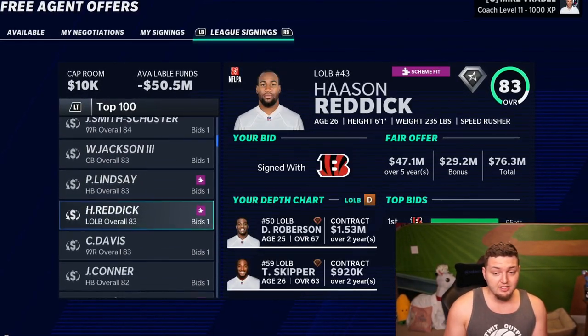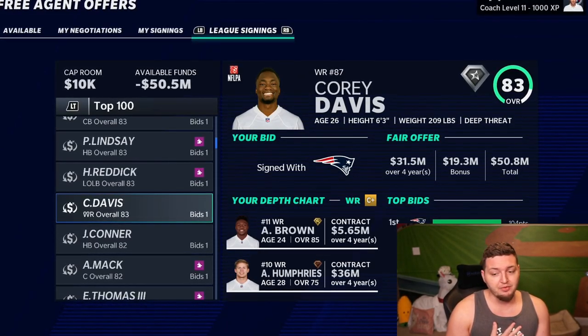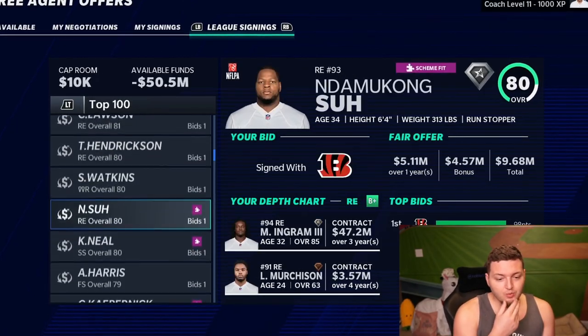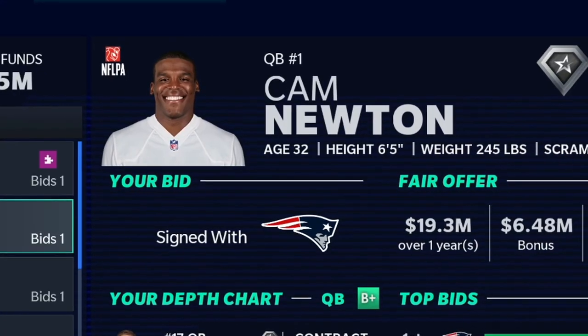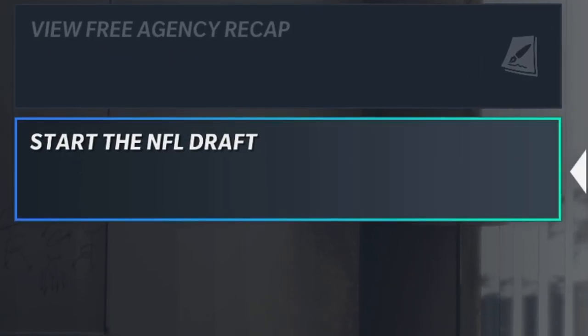Juju Smith goes to the Lions. Hassan Reddick to the Bengals. We didn't get Corey Davis — he didn't re-sign with us, goes to the Patriots, which really could be where he ends up. Cam went back to the Patriots too. I mean it could happen, but the most important part — the NFL draft.